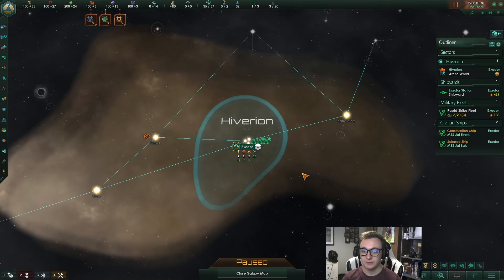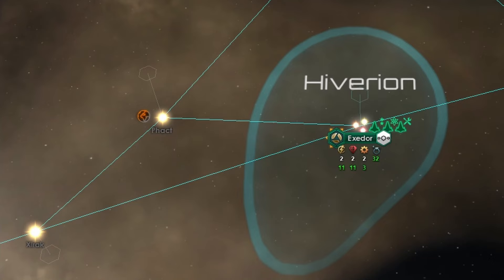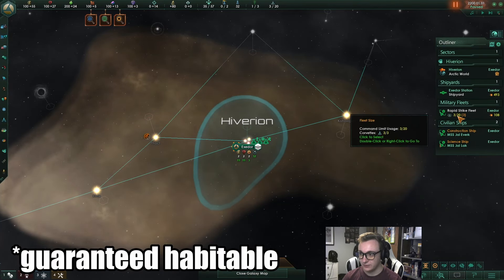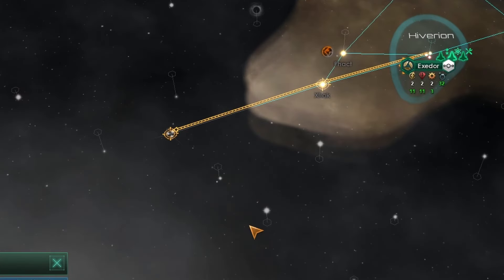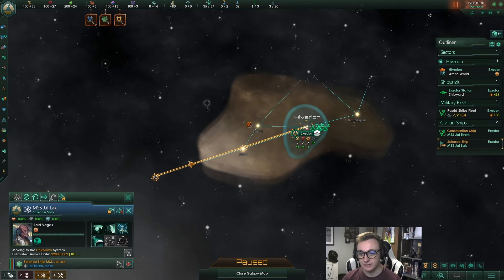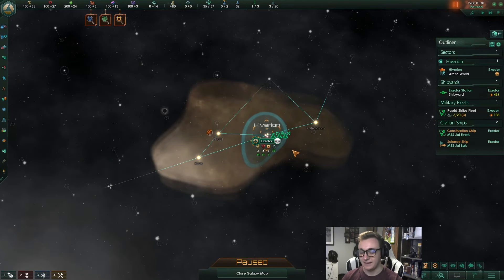Your guaranteed habitable worlds should be within two to five jumps of your starting system, and your starting system already gives sensor range one jump away. If you can see a potentially habitable world nearby, send your science ship there to survey it. If you don't have a habitable world in your first jump, instead of surveying every single system — which can take a month or even a year — set your science ship to explore. Exploring just moves it into each system without surveying, and when it enters a system you can see any potentially habitable worlds above it. This way you can scan jump by jump, checking for your guaranteed worlds without wasting time surveying in the wrong direction.